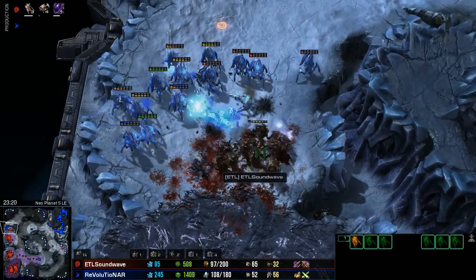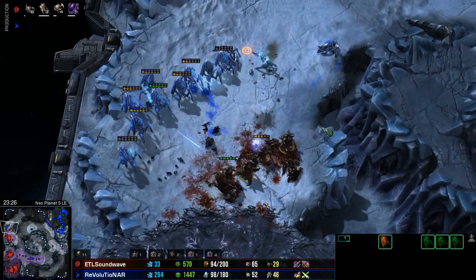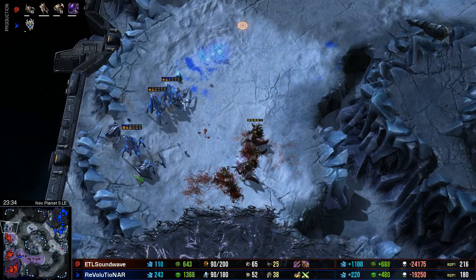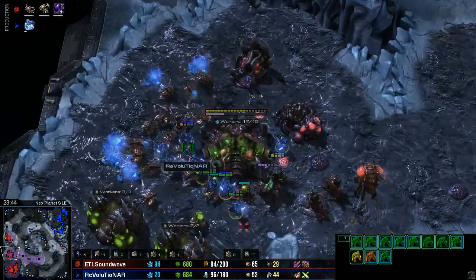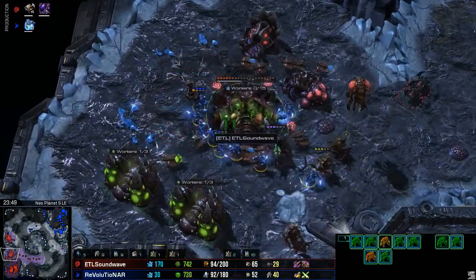The Hydras and Roaches — wow. With some good blinking, it comes down to a single Hydra versus three Stalkers, and only two Stalkers will now remain. A Zealot charges forward into the natural base, trying to cut apart this hatchery. If they can get that, then that puts Revolutionar in a pretty decent position — and they do pick it up.